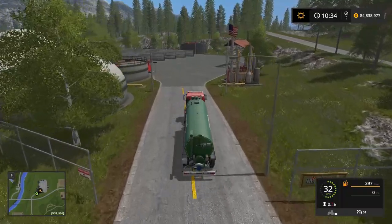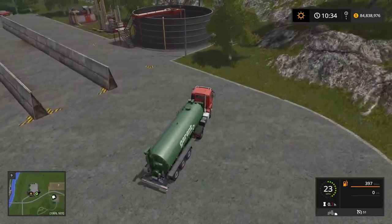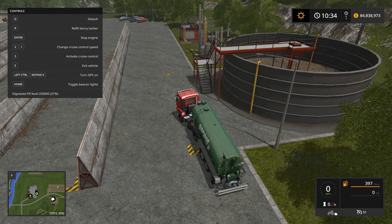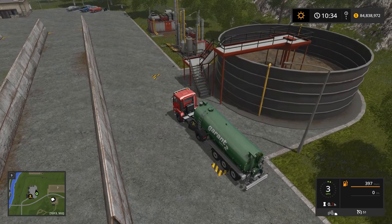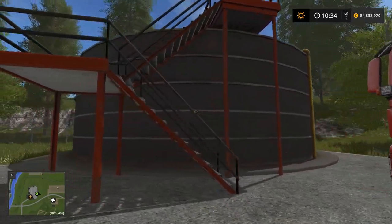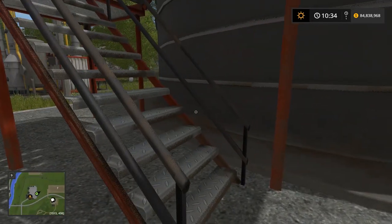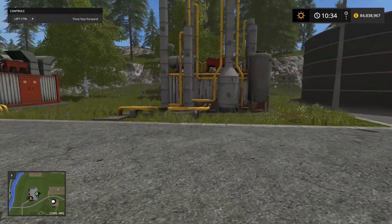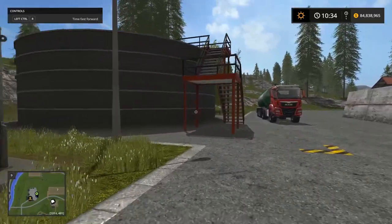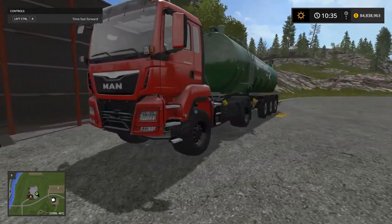Let's go to the biogas plant so you can see where digestate comes from. We've emptied the slurry tanker and we're going to pick up digestate. Press F1 to see your menu and check how much is available - we have 250,000 liters. As long as the trailer is in the area, press the button and it fills up. Most maps have a biogas plant with this digestate tank. Watch your upper menu indicator - when you get close enough to the right spot, it shows you there's digestate available.